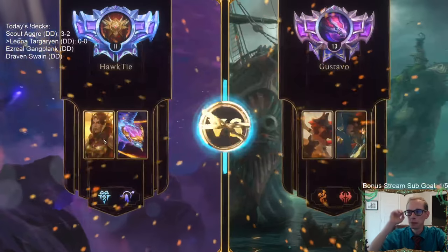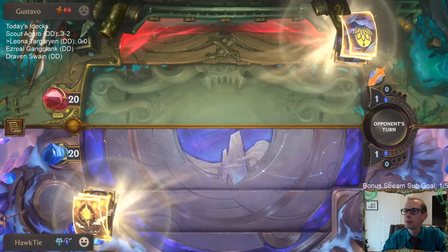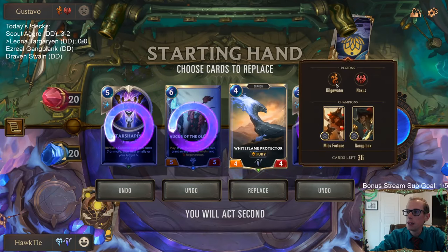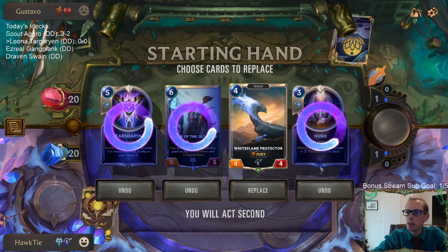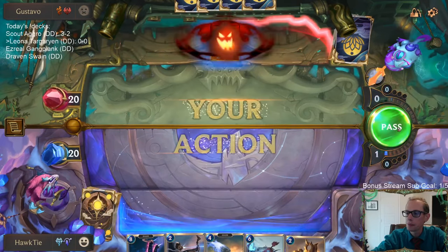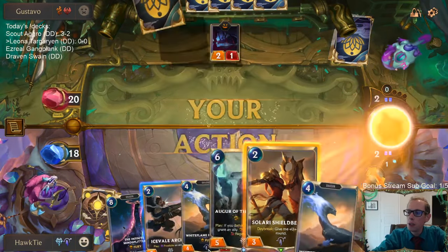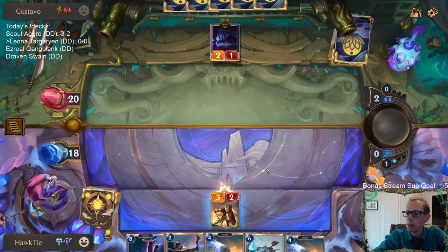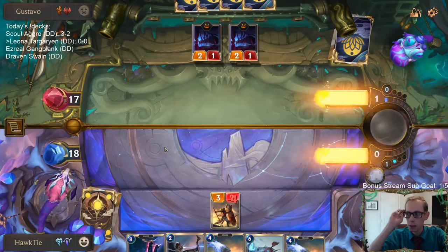We're facing Gustavo in ranked. We mulligan everything - this looks like an aggressive Bilgewater/Noxus deck. White Flame Protector is good on turn four, so we keep that as a baseline. We'd really like to see an Avalanche. Shield Bearer and Ice Fill Archer are both better played on the opponent's turn, so we go Shield Bearer this turn and plan Ice Fill Archer for their turn.